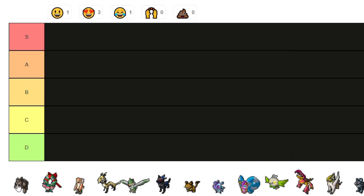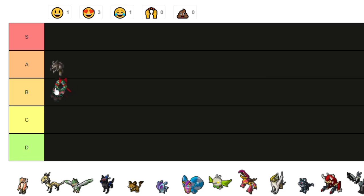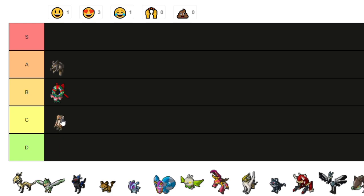Starting off with Ball Rock — it's a pretty good PVP Lumian, I'm gonna put it A tier. This next one looks cool, I have no clue what it is but it looks cool — B tier.